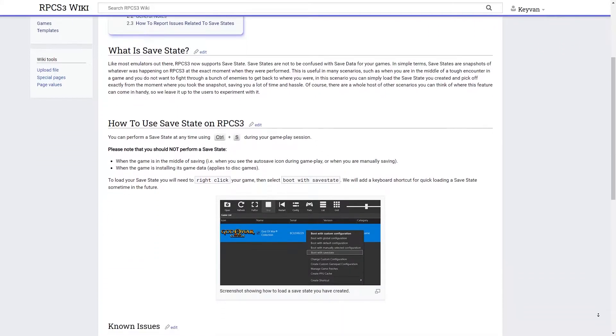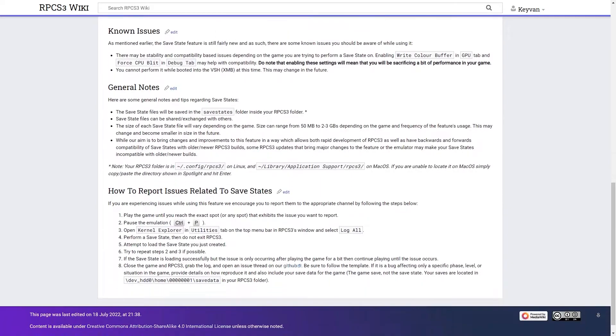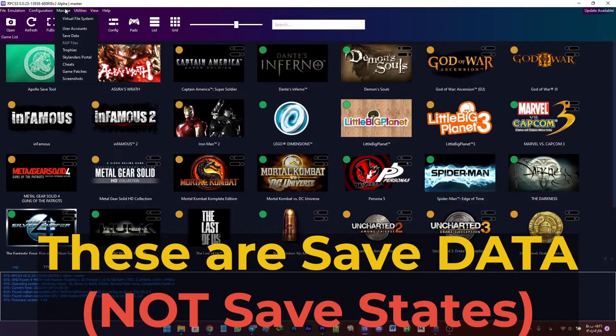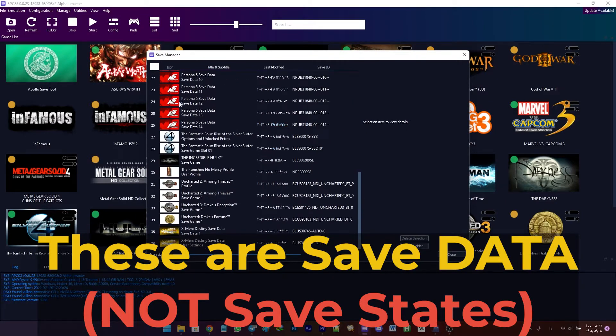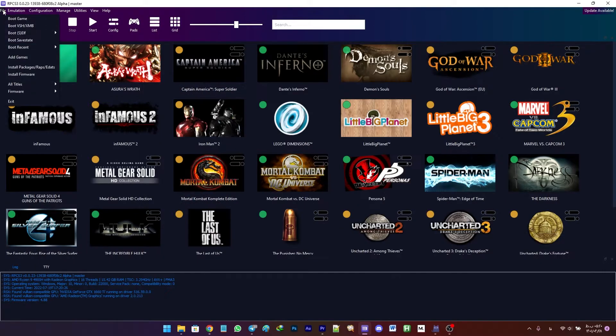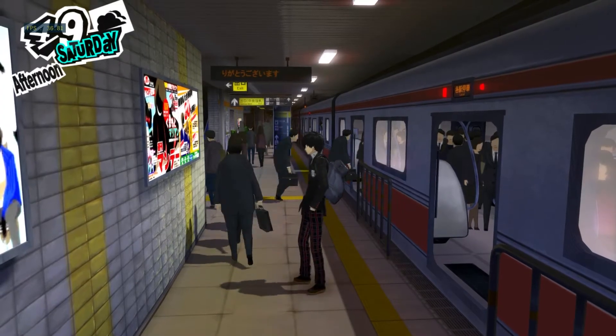RPCS3, the PS3 emulator, has recently added a new feature called save states. Save states are not to be confused with save data for your games. Simply put, save states are snapshots of whatever was happening on RPCS3 at the exact moment when they were performed.